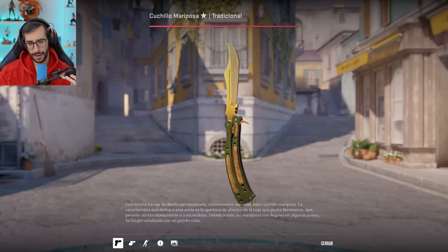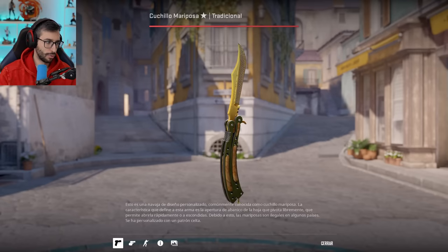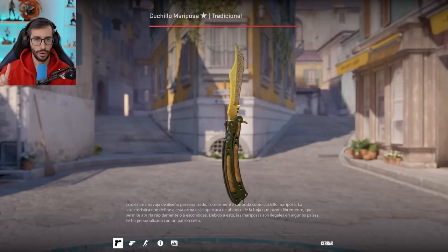All the knives you will see are, folks and girls, in Factory New. If I'm not mistaken, for example, those are 5,000 dollars worth. And also, some of them have the lowest floats in the world.